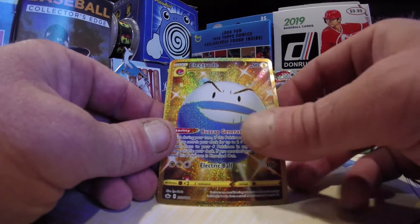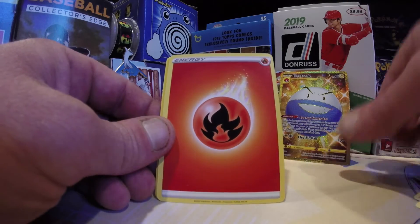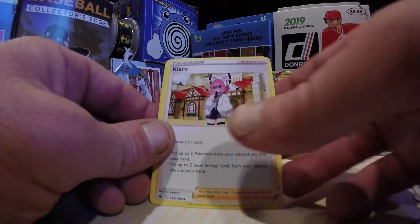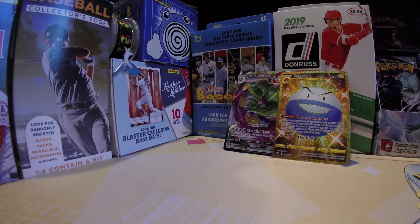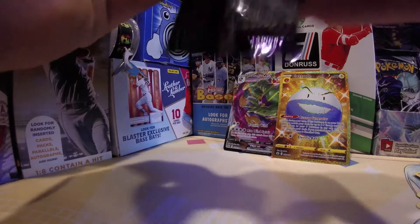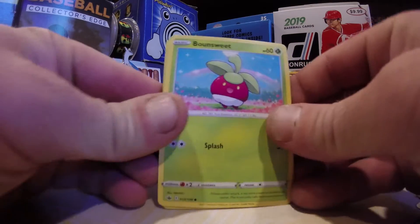Scared the crap out of me! It is the Gold Electrode in the set — thought we had him! We'll take the Gold Electrode though — that is very cool! Back to back Tornadus V-Max and Electrode Gold Card! Damn it, thought it was going to be the Gold Snorlax! So far we're killing it today! No Big Gold Snorlax — maybe we could get it in this!